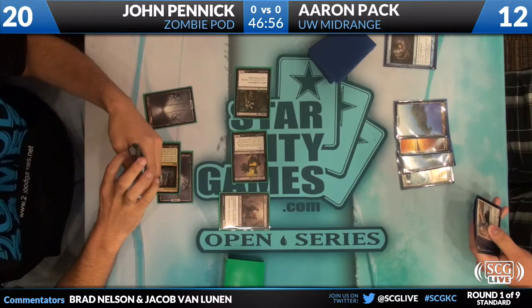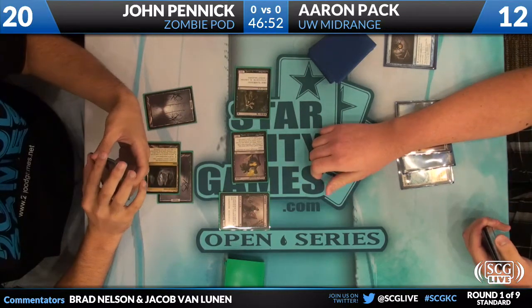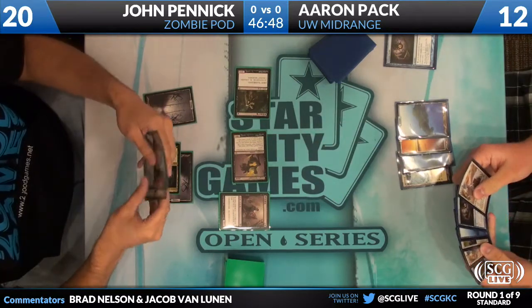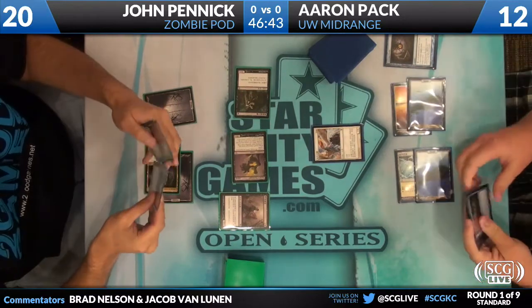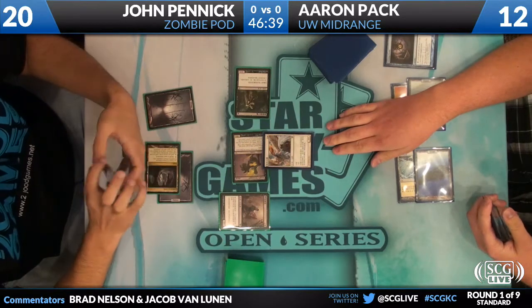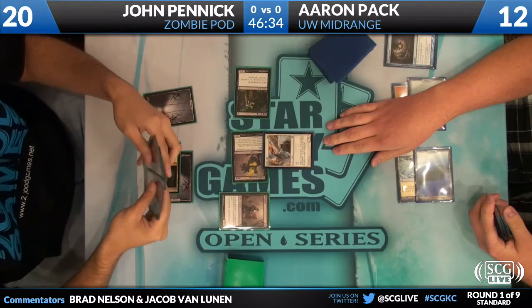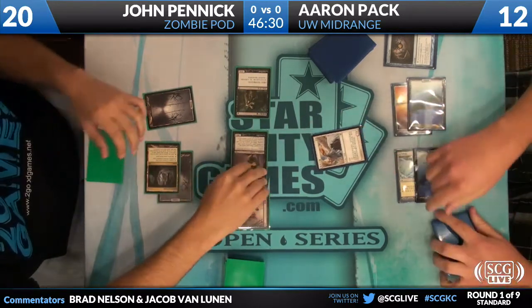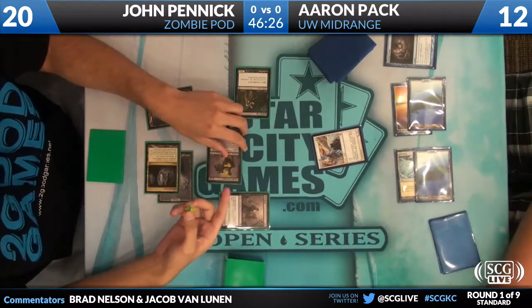Aaron definitely has to play the Angel — he's forced to. I think he's trying to decide which creature to block, or maybe he's thinking about just going straight into a race. He's going to block the Ghoul probably and then Oblivion Ring. After showing that you're tapping out for a Blood Artist, I kind of like just blocking the Ghoul and then Oblivion Ringing the Messenger. John has a Tragic Slip in hand, so he had an interesting choice.